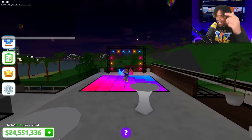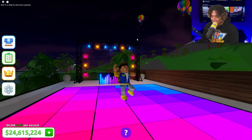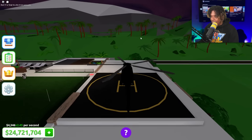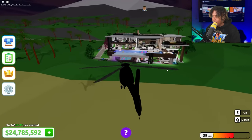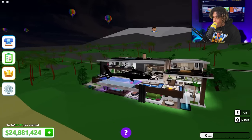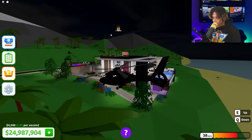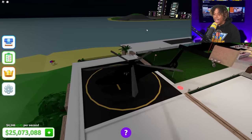Let's head up to the top floor — we gotta head to the party! Check this out, we are partying it up! All right, we're not done yet because now we gotta get in our helicopter and check out how the house looks. Let's fly up and get a good look at our new mansion. Look at this — one, two, three pools. This is crazy!